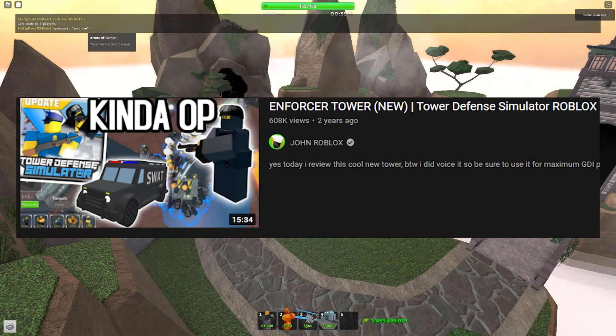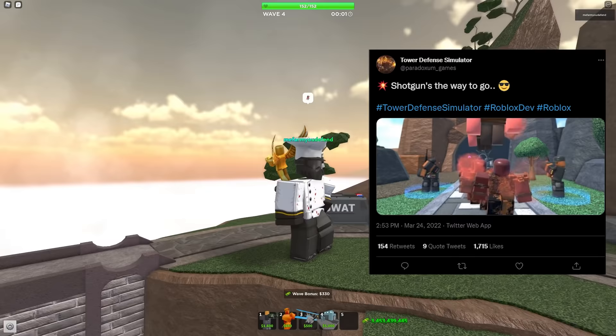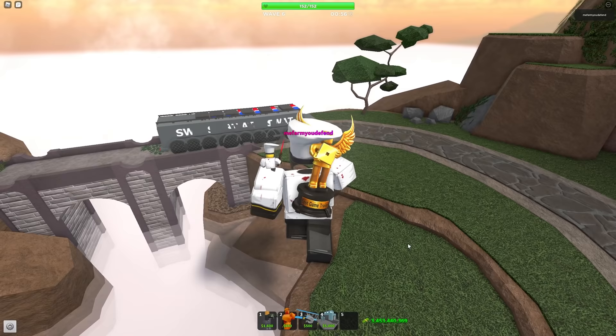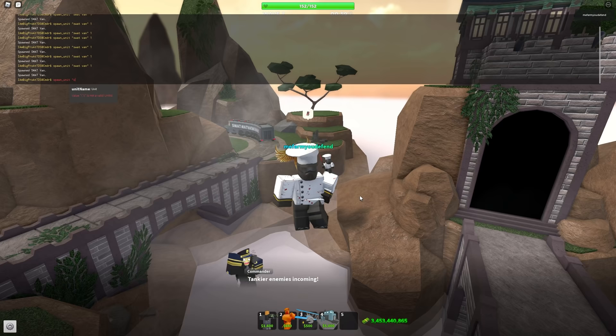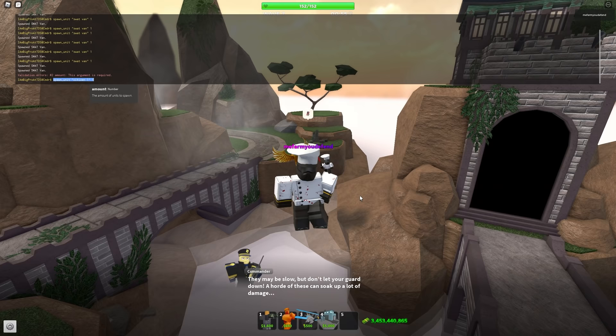Do you guys remember the SWAT van? That was for the shotgunner tower. They are remaking that tower and I have no idea if this will come back — probably not. I used to voice this tower. Here are some of the voice lines: 'Strike force moving out,' 'Strike force rolling,' 'Copy,' 'Strike force is on the way.' Some people would spam it so fast to the point where it would look ugly with the text bleeding like that.